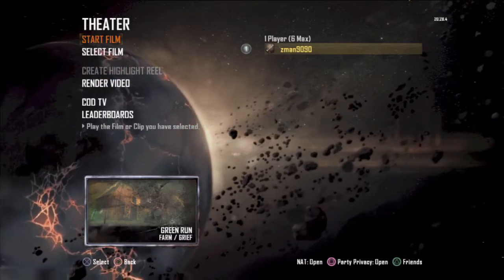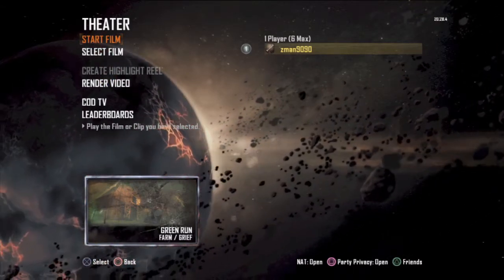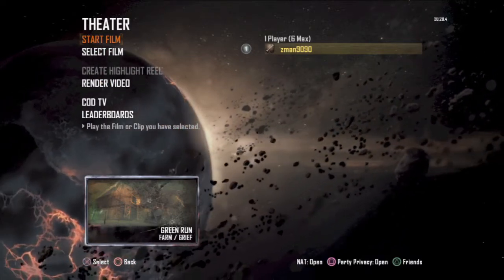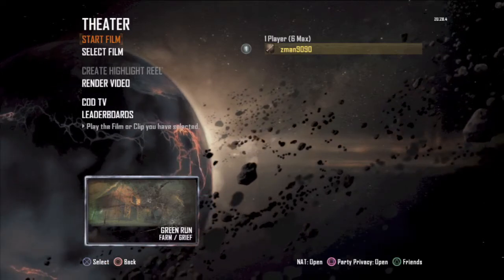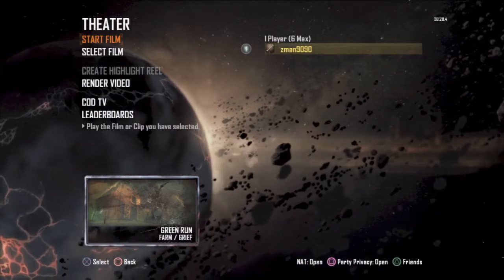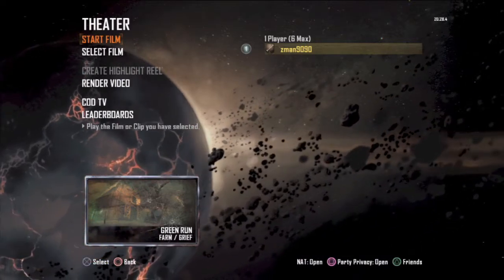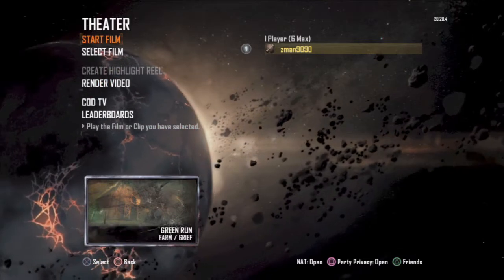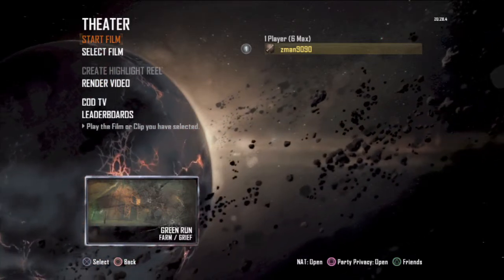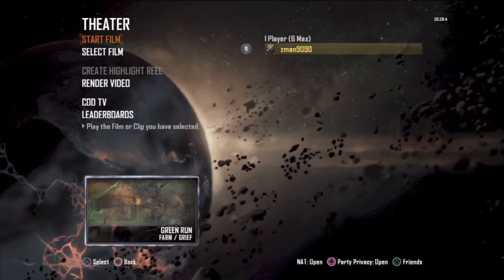Hey guys, what's up? You're watching Get Gaming and in this video I'm going to be showing you guys Grief gameplay on Farm for Black Ops Zombies. Farm is one of the maps, and Grief is actually one of the new zombie modes in which you do four players versus four players — two separate teams. You can't actually shoot and kill each other, but you make it harder for the other team to survive with zombies. You can throw grenades at them and knife them just to stun them, not to kill them.